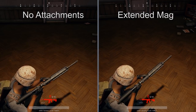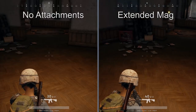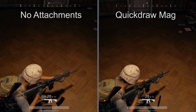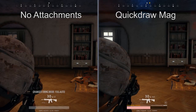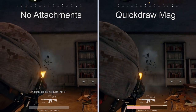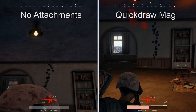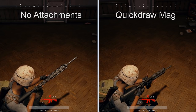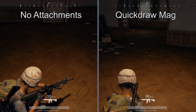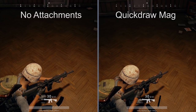Next, we're going to look at the quickdraw, the extended mags, and the extended quickdraw magazine attachments. These are available for all weapons except for the crossbow, the CAR, and the shotguns. A lot of people have asked: does the quickdraw mag make my gun fire faster? As you can see from this comparison, it does not. But it does make your weapon reload considerably faster — and that is for both tactical and full reloads. It is an absolute improvement.